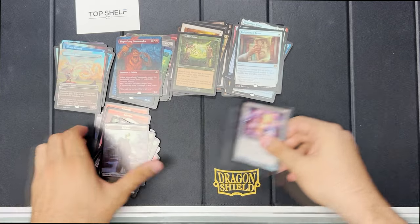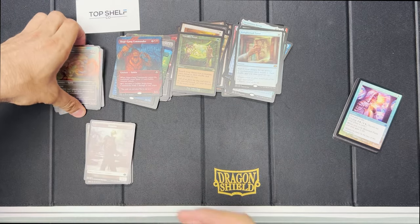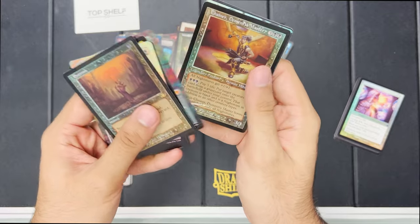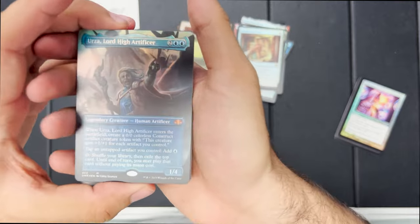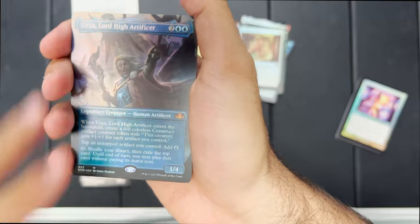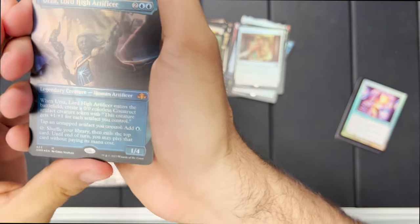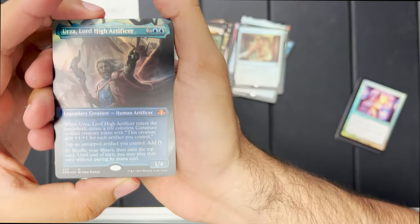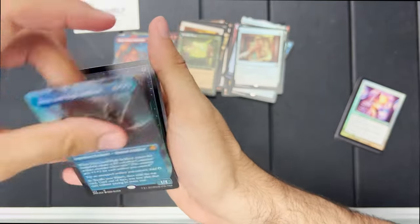There we have it everyone! I think we got a lot of great hits. Entomb, Gauntlet, Chainer — and obviously our biggest hit, no contest, is this foil Urza Lord High Artificer. One of the strongest commanders in the commander format, no question about that. Wow, that is beautiful. And then of course Entomb — and this isn't even including all of the tutors we got from this box.